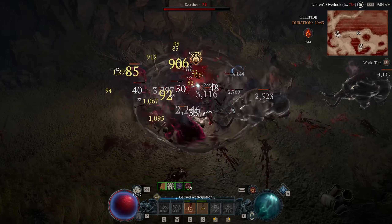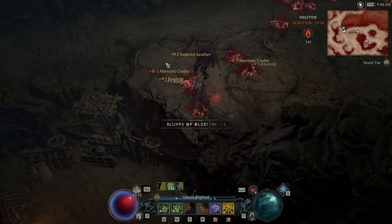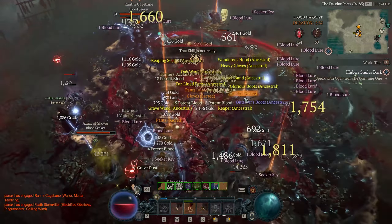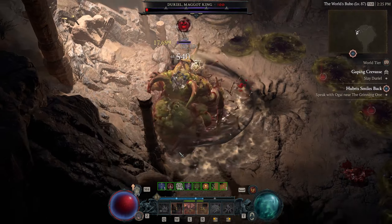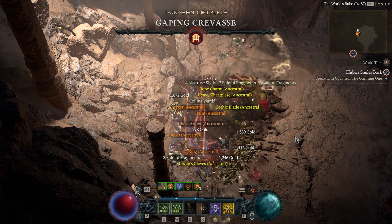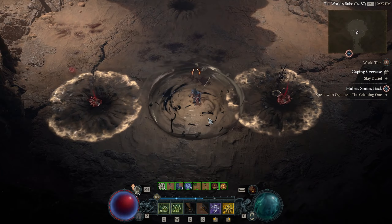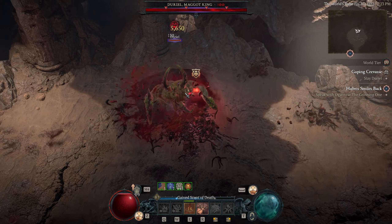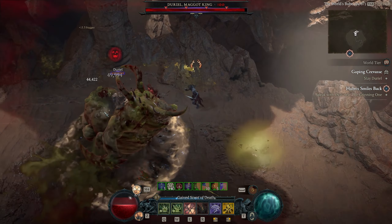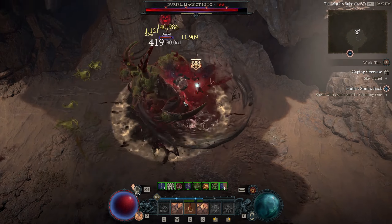This is where my Helltide pain comes in — there are only a couple of Living Steel chests during a Helltide, Helltides only last 60 minutes and are on a 75-minute cooldown, so you'll have to open at least 4 Living Steel chests. Blood Harvest, on the other hand, I've been spending a lot of time in — they've been a blast, so I had plenty of materials to kill Varshan repeatedly. Don't underestimate that Durial is level 100. People online were saying they beat him at level 75 or 80, so I went in at level 82 and got destroyed — my build wasn't online yet and I lost those materials. I tried again at level 87 with better gear and more Paragon points and ended up killing him in 3 minutes.